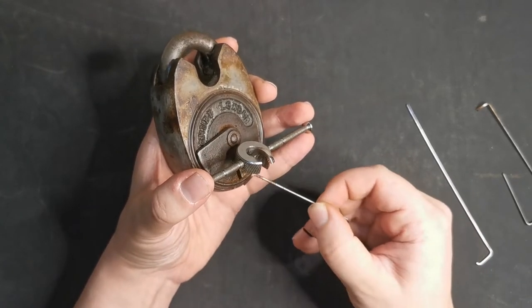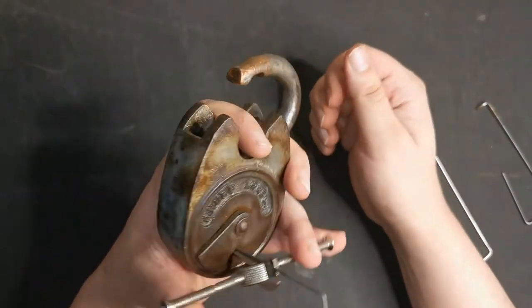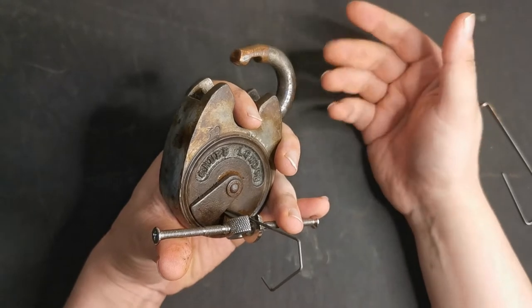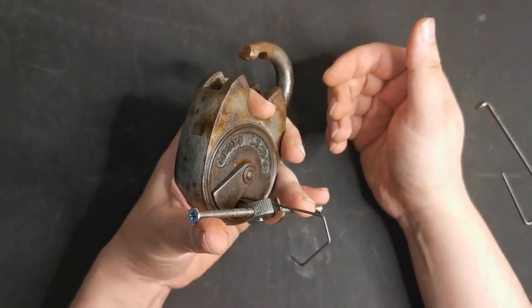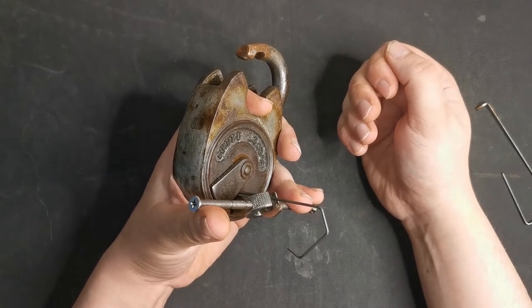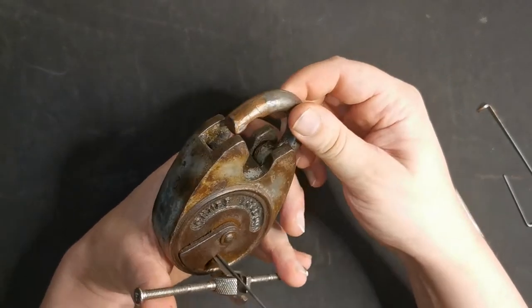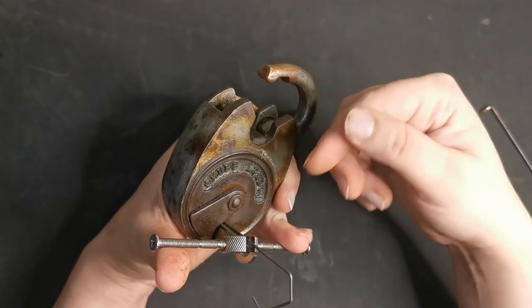The problem I'm running into there is when I'm taking that tension off, I'm dropping other levers and going further back in the pick. Would number two not need to be set before the other ones? But I can't get it to bind before the other ones. I've tried hard tension to try and get it to bind early - even harder - but if I try harder I'm risking breaking things.